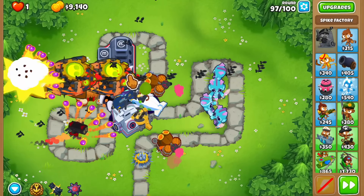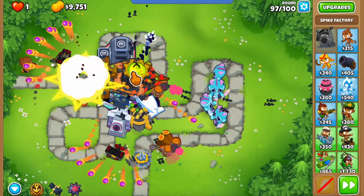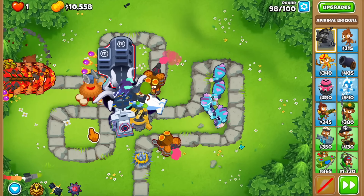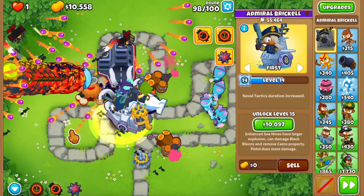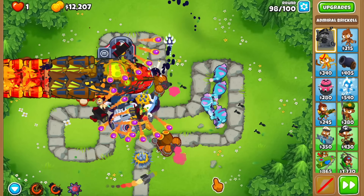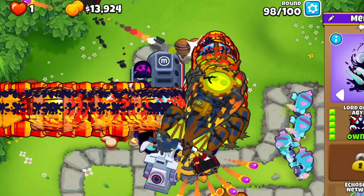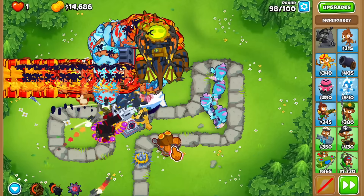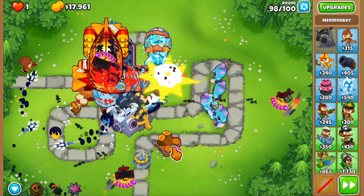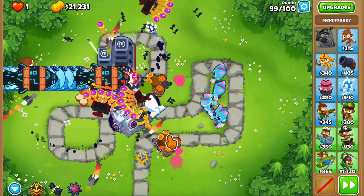I really wish the spaces where these water towers are placed counted as water so we could use Mega Mines, which would've been really nice versus the Glued round. Round 98 — Brickell's abilities don't do much for anyone except Brickell, so we might as well use them. The Lord of the Abyss is set on first and its pierce is absolutely ridiculous — every BFB and MOAB is just getting coated in ink and slowed. That was absolutely ridiculous; I thought it'd be a lot closer.